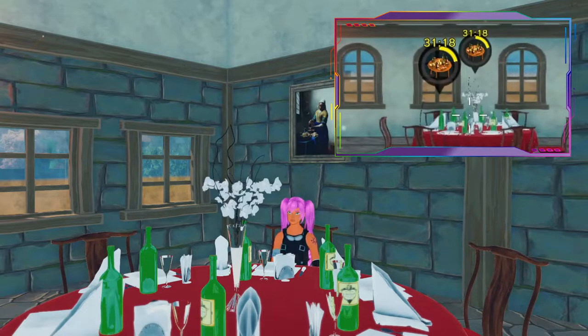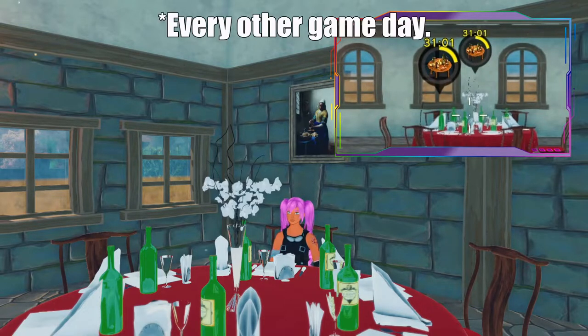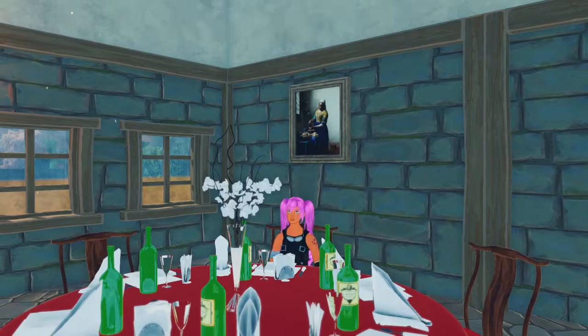Like the markets, these tables are on a global timer, which means when you place them down, it could be up to 40 minutes till the first NPCs spawn. After that, it takes them 20 minutes to despawn and another 20 minutes for them to respawn. I've noticed that it's pretty much every game day at midnight, but it might be different for you — I'm not entirely sure.